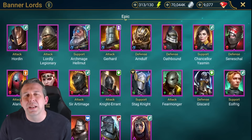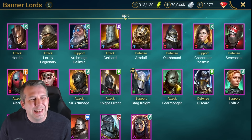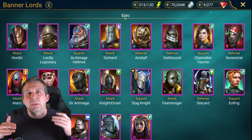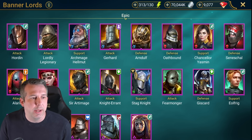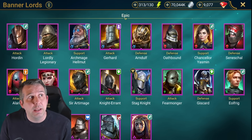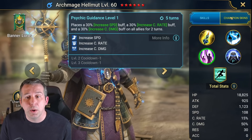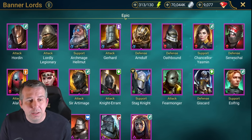Banner Lords kick us off. Hording: pretty trash single target damage dealer with some reset ability, wouldn't build him. Lordly Legionary: freebie when you get a bit further into the game, kind of okay for Fireknight but wrong affinity for Fireknight 20. Archmage Helmut: you get from Doom Tower Normal, the first epic you pick up, really worth farming. Cool kit, he's got an AOE stun and some nice buffage for your squad.